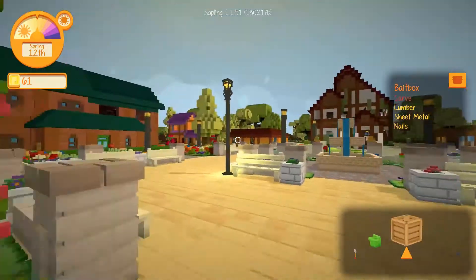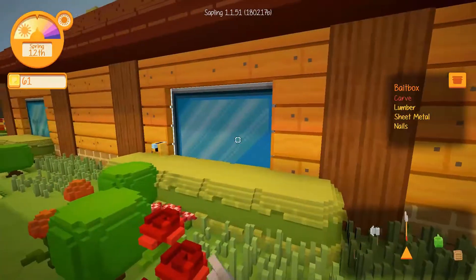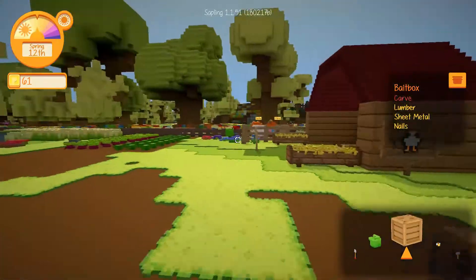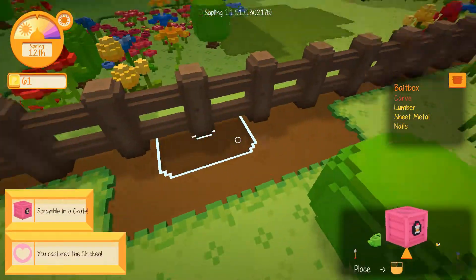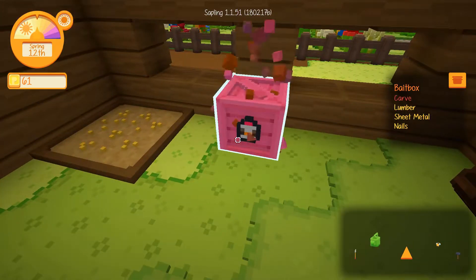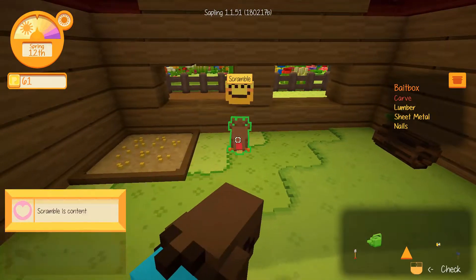We're going to ignore the butterflies for now and go capture ourselves a Scrambles. I don't want him starving to death - he is the mascot of our farm, the most important animal we've got. We might have to fence him in. I wanted him to wander around the farm free and easy, enjoying the open range, but he's a little bit stupid and despite having food in his box he's starving under a tree. There he is - got Scrambles in a crate! Scrambles, eat your food - it's right there.